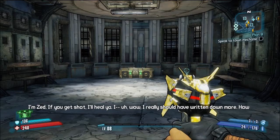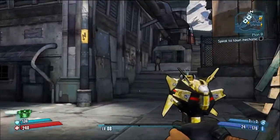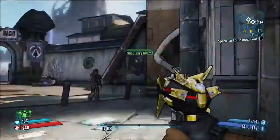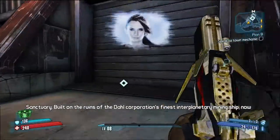Hey everybody, it's Daniel and Connor here from Coda Achievements. Today the achievement we're going to show you how to get is 'New in Town,' and that's for completing the mission Plan B. To initiate Plan B, you're going to go straight to Scooter's garage and listen to this epic cutscene.